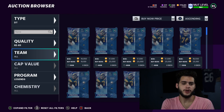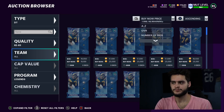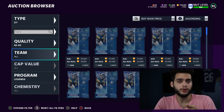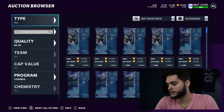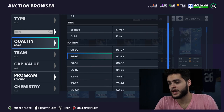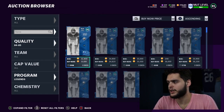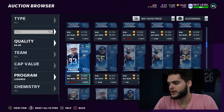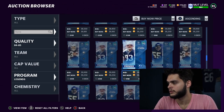These 83s only go for 450 training each - so if you need an X-Factor ability costing 500 training, buy these. But if you need something for 5,000 training, don't buy multiples of these; buy in bulk from a higher-rated card. The 84s are not a good value, but 85s are another great value, particularly the legend ones.